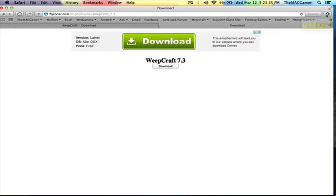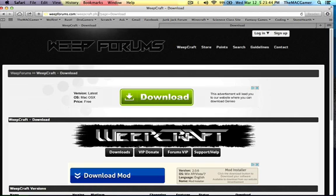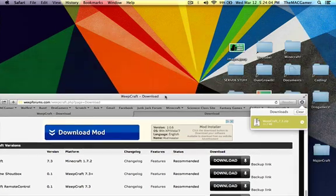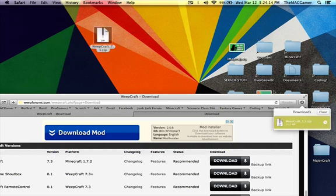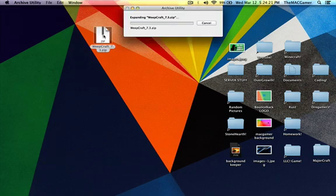All right, it's done. So when you have that downloaded, before I drag it out of the download bar, I'm just going to run through what I did. When you get to this Weepcraft page — Weep forums — go to Weepcraft, look at the platform: Minecraft 1.7.2. Don't go down to 1.6.4 unless you want that version; go for the newest version and hit download. Now drag the file out to your desktop like that. You can clear the download bar and shut down your browser.